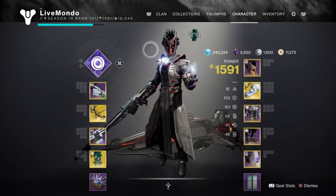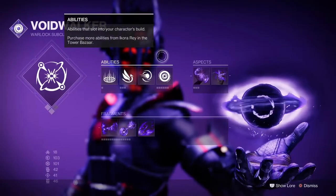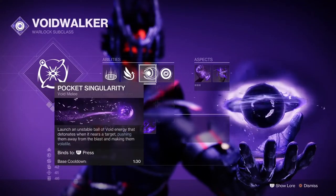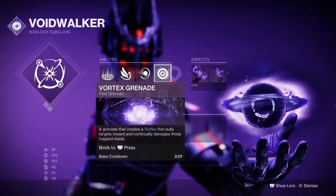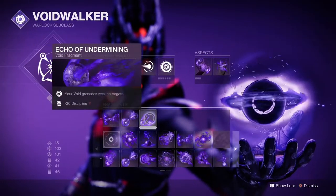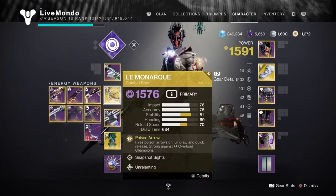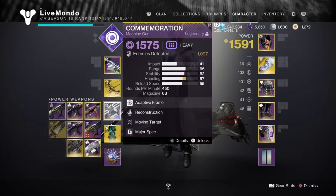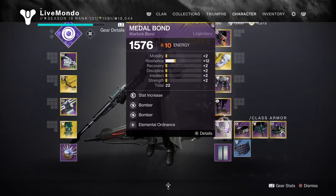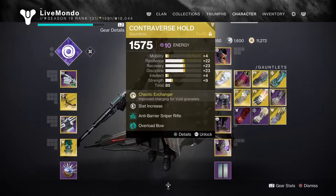Welcome to the video. This is my solo master run of this week's featured Nightfall, the Glassway. I'm doing it on Void Walker Warlock. These are the fragments, abilities, and aspects I'm using. I'm using the Cataclysm super, which we normally call it Nova. Here are all the fragments and aspects.